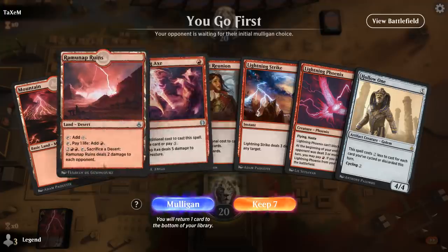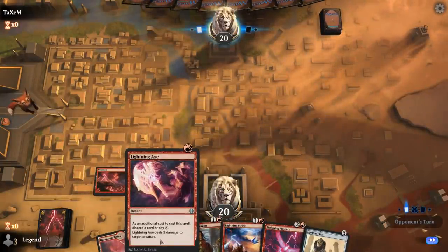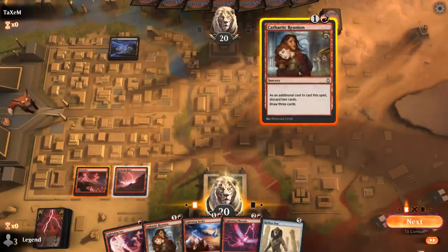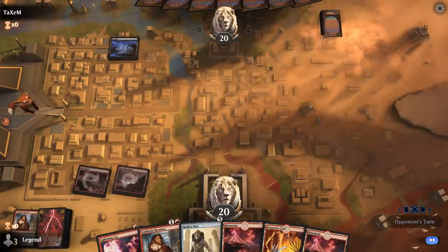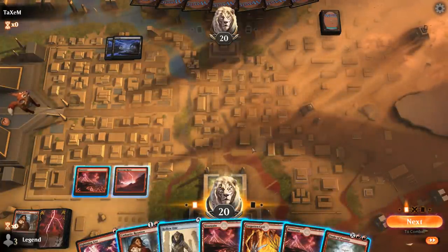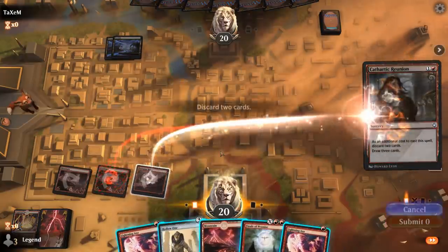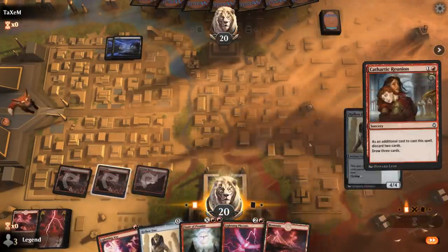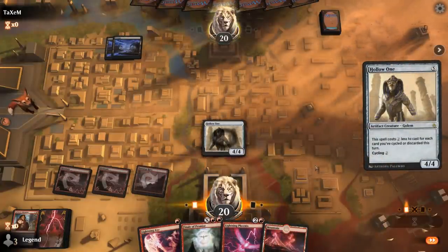We're on the play with a fine opening hand. This is looking like maybe turn three we can cast Reunion, and maybe Lightning Axe in the same turn to cast a free Hollow One. With a second Reunion I'll probably Reunion now just to hit my land drop for next turn, getting rid of Phoenix and Lightning Strike. There are plenty of lands, so I can Reunion, cycle Cave, which will give me a free Hollow One. Two Hollow Ones in one turn, and this will also help me get back Lightning Phoenix that's already in the graveyard.